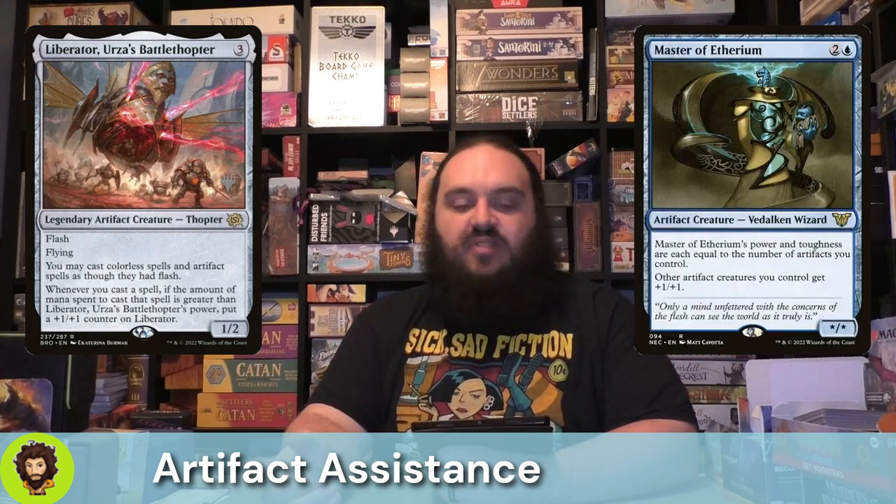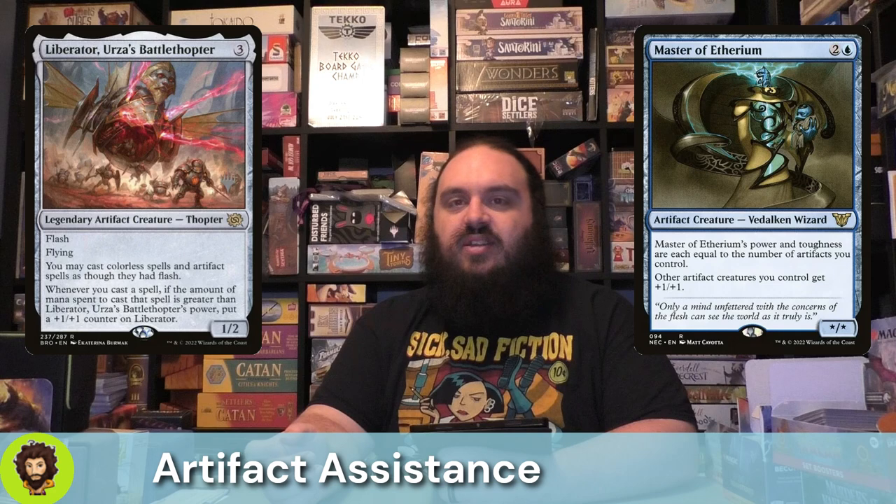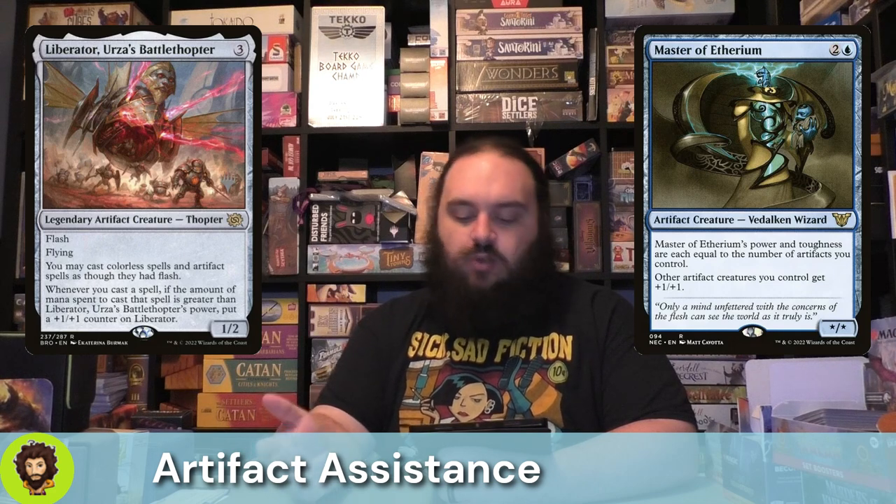Liberator, Urza's Battle Thopter — they are a Thopter themselves so they benefit from Da Vinci pumping them. They let us cast our colorless spells at flash speed, which is nice, and whenever we cast a spell with mana value greater than Liberator, we get to pump them up. Master of Etherium follows that up — their power and toughness are equal to the number of artifacts we control, so at least a 1/1 for three, almost always bigger than that. They also act as a universal artifact creature lord, which is great for us.